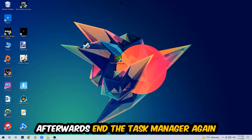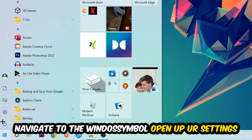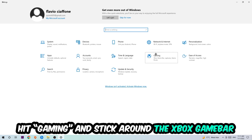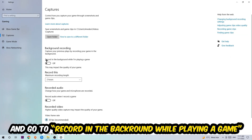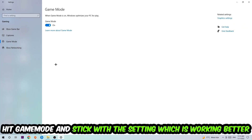Once you're finished, close Task Manager. Then navigate to the bottom left corner, click the Windows symbol, open Settings, and hit Gaming. Stick around the Xbox Game Bar and turn this off — it doesn't come with any benefit and impacts your performance badly. Then hit Captures, go to background recording, find 'Record in the background while I'm playing a game,' and turn that off.